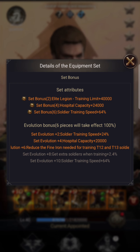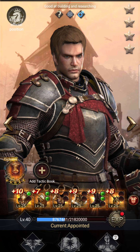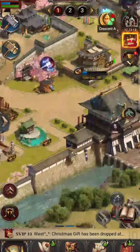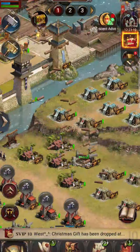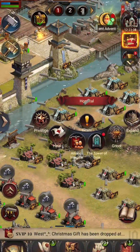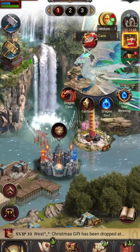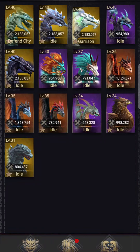Coming back to my recruitment hero — I do get a small hospital capacity of 20,000 from the evolution, forgot to mention that on the aurora set. With recruitment heroes, when you're trying to increase hospital capacity, what you're looking for is the plus: plus a thousand, plus twenty thousand, plus thirty thousand. If it's got a percentage next to it, it's not going to work — put that on the doctor. A lot of it is also based on increasing science. I don't have anything set up for hospital cap on my dragons.